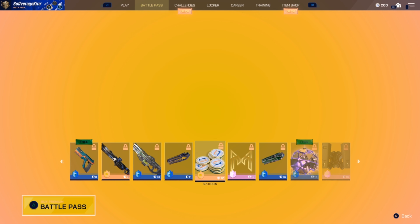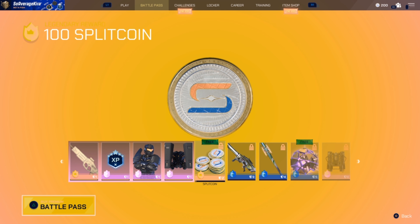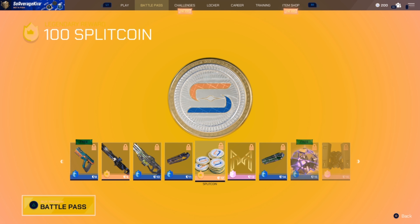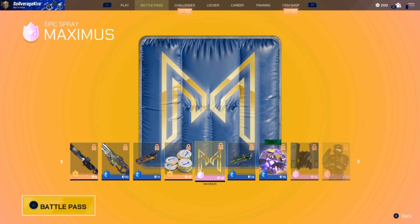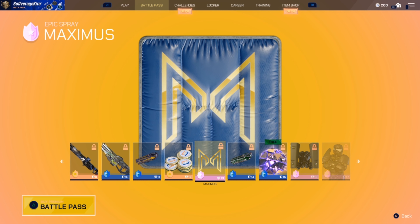More Split Gate coins — always good. So far we've got 100, and then another 100 Split Coin at level 12, which is pretty nice. There's a Maximum spray in here — I don't know how many people actually use sprays in this game; comment below if you do. If you use sprays, there's one called Maximus in here — it's just a giant M.